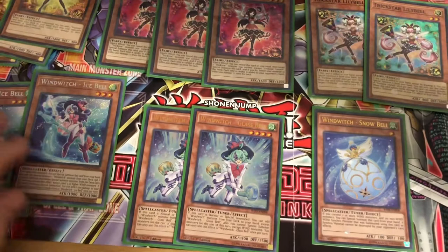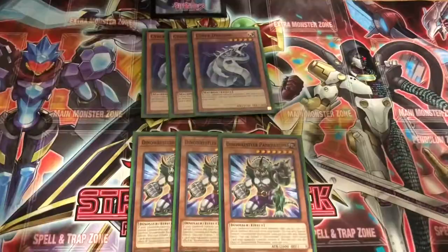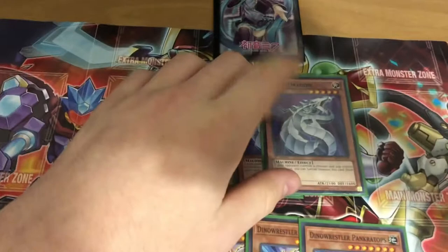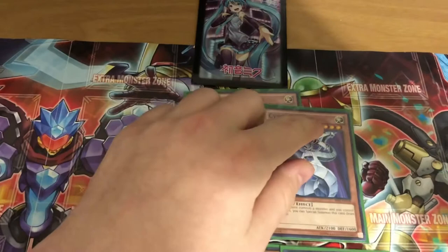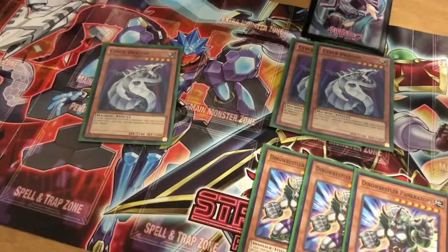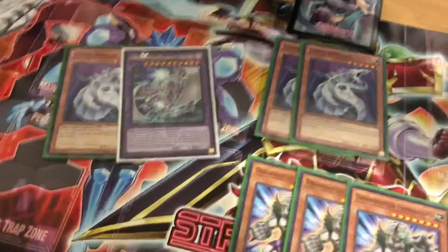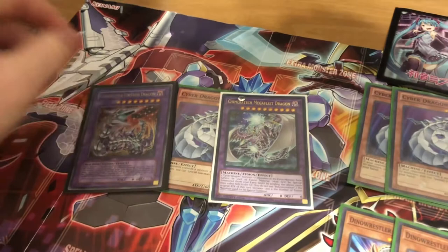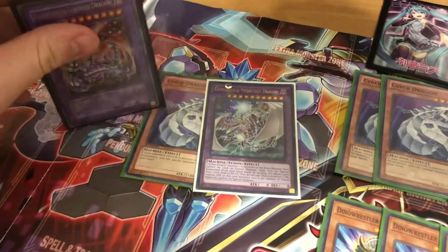That's going to be it for our main monsters. Moving on to our tech cards — first off, Cyber Dragon. If you control no monsters and your opponent does, you can special summon this: 2100 attack, Light monster, level five, Machine. You're either going to contact fuse into Megafleet or Fortress. Fortress is going to be in your side deck — it takes one Cyber Dragon from either player's field and any number of Machines from either player's field and gains 1000 attack for each. It's mainly just for your Cyber Dragon matchups.